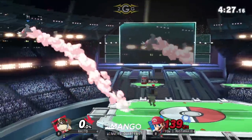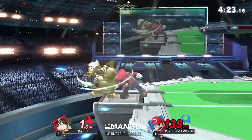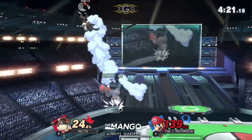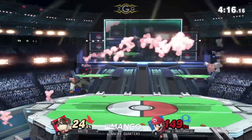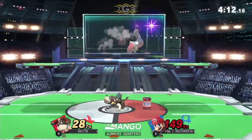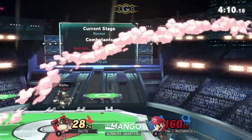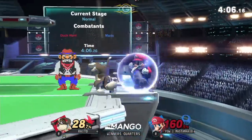Going for the can setup at the ledge. Still has him at the ledge. He's trying to come back — that can was so scary. Going for the up throw down air — he had to, he had to go for something. But it just wasn't possible; if he got a double fair it might have been enough. Maybe it's because he has rage. Raido also went super high — he can't reach that.